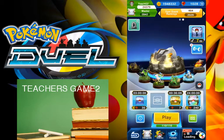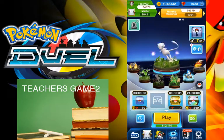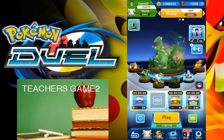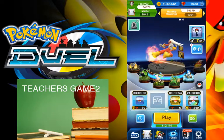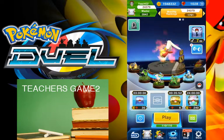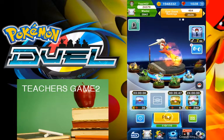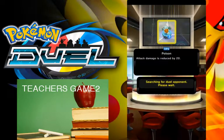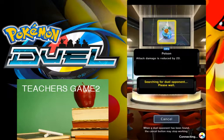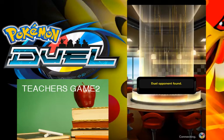Here's the deck that I'm running: I've got Terrakion, Virizion, Mew, Sceptile, Blastoise and Mega Blastoise, and then we've also got Rubber Chicken and two Blaziken. So let's hop into a match, see if we can get a win, get our three keys, and open up our free booster.